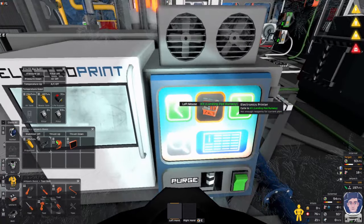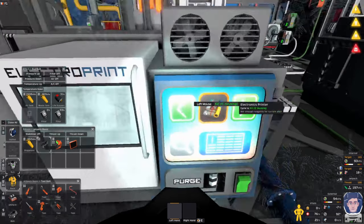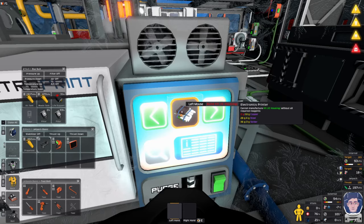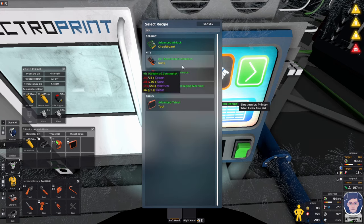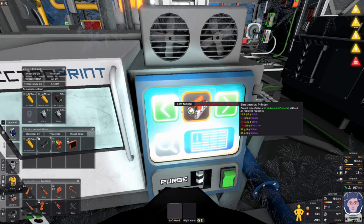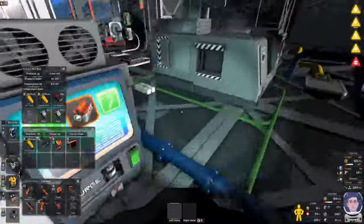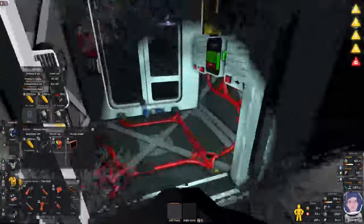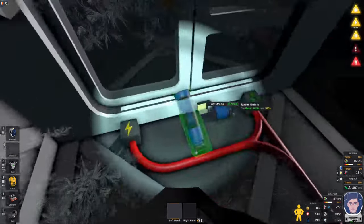I'm going to need LEDs and all sorts. Let me check what we need for the actual first advanced furnace — it needs copper and a little bit more steel. I actually have nearly got enough. All that steel can just get in there. I need to go and eat because this hunger warning will be annoying you guys as much as it's already annoying me.